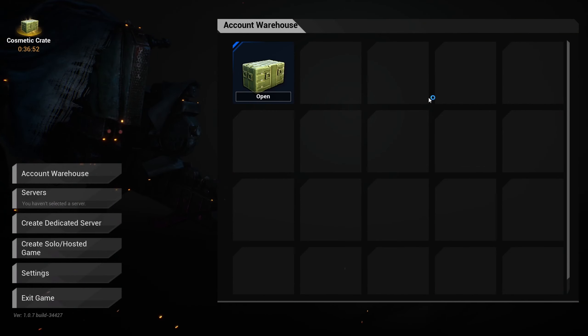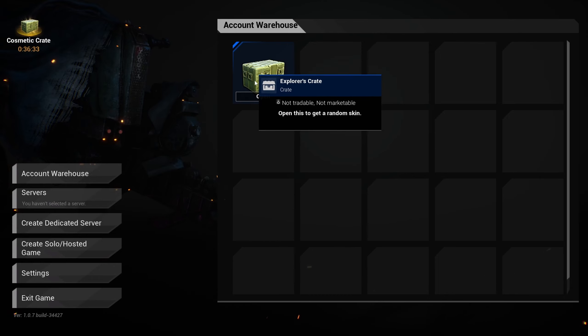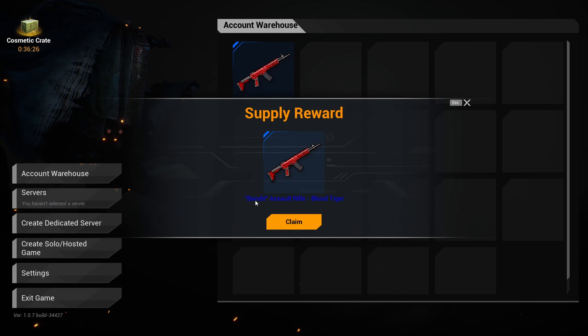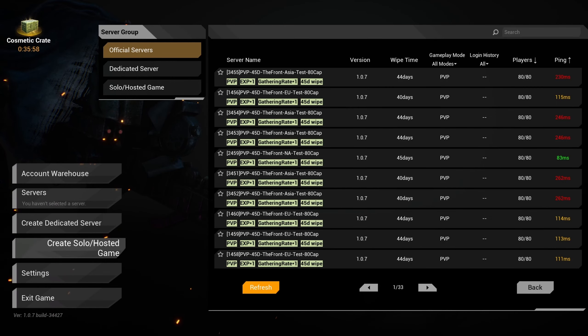Hey, what's going on guys, it's JC and welcome back. Today we're gonna be checking out the main menu because there's a few things I want to check up since the last time we played. First off is the account warehouse — I got this cosmetic crate which I didn't even open yet. Let's check this out. Nice, I got a bandit assault rifle blood tiger skin. I wonder if this carries on to the single player.